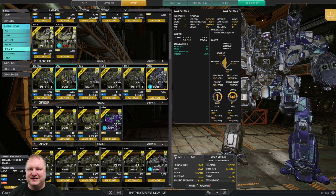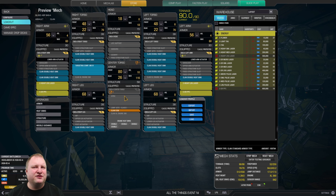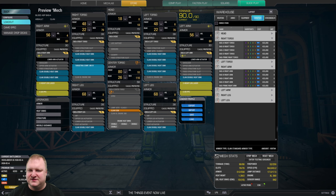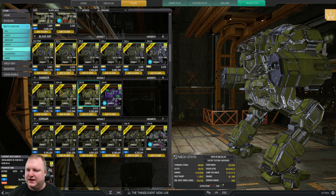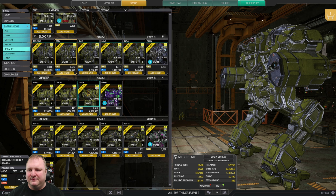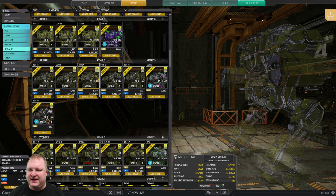Blood Asp: you can only do missiles properly if you get the Rancor, so do get the Rancor if you have the MC available. Chargers: all a little meh — not a recommended buy for any of them. Corsairs: buy the Corsair 7A — that's the quad AMS Corsair. Do a build with lasers and racks or lasers and Gauss Rifles. The 5T is nice with dakka arms, and the 7R can do a lot of missiles — all really fun and interesting.